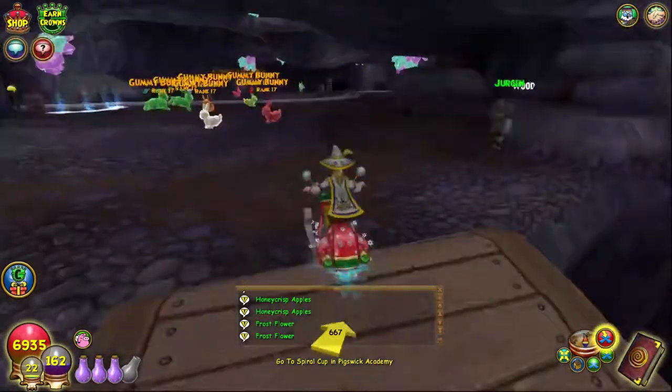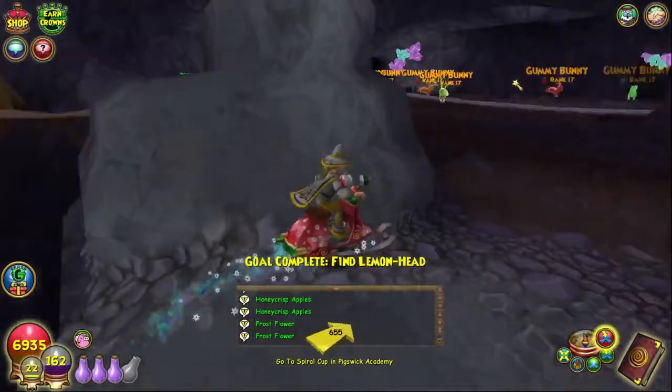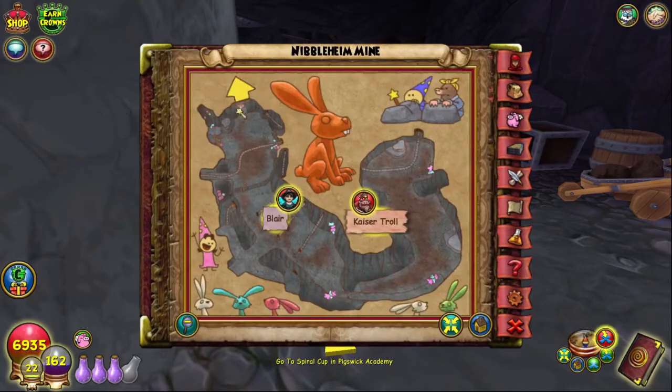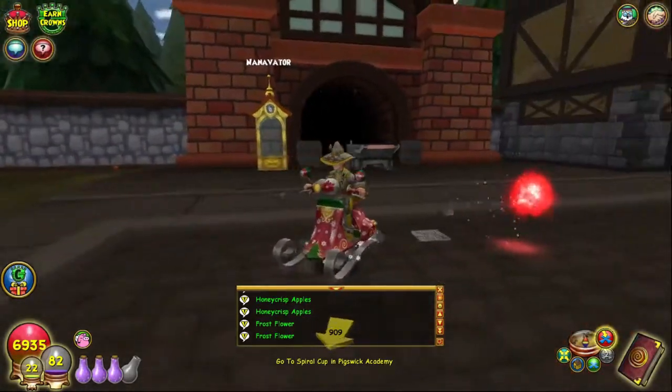For the Nibbleheim Mine lemon head, from the entrance go right and then just hang right the entire way. You'll find the lemon head behind this big rock, and it's located right here on your mini map.